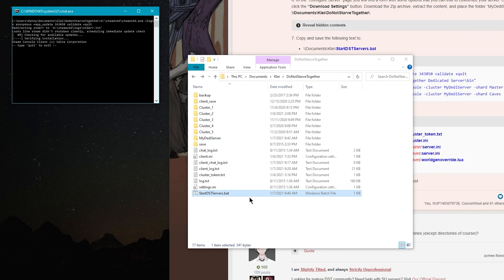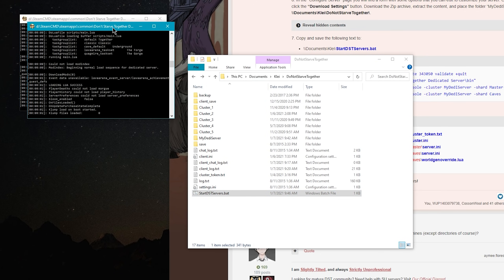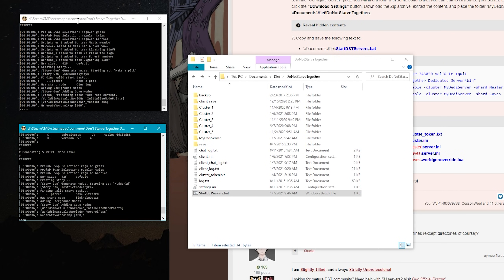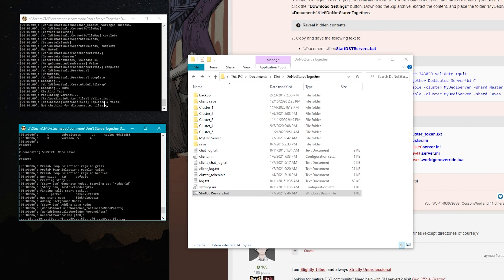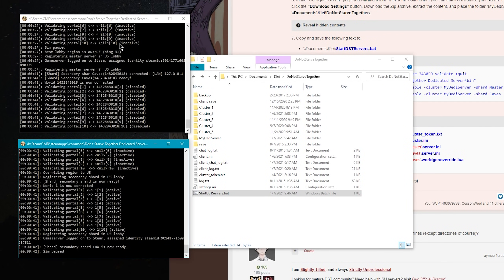Let's double-click startdstservers and see how this goes. The dedicated server needs a lot of the game files that are independent from the client you may have installed, so it's basically installing another copy of the game that will be used by the dedicated server. Now you should see two windows pop up — one for the overworld shard and one for the cave shard. You can see it's generating both worlds right now. Once you see 'Registering master server in US lobby,' that means you can probably search for the game.